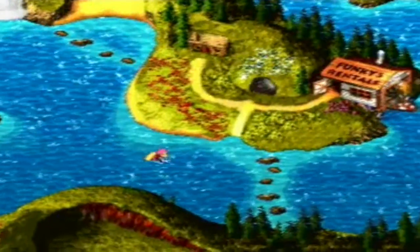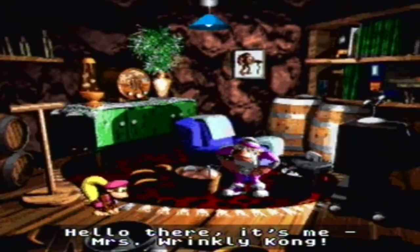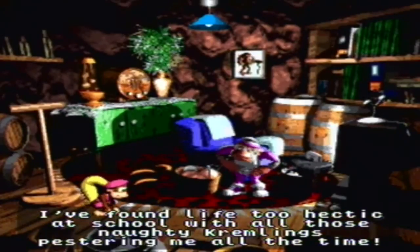There we go. It just kind of throws you right into the game, and Dixie kind of swims over to that piece of land and goes to Wrinkly's Save Cave. I did not control any of that. Here we go — Wrinkly Kong, who was introduced in Donkey Kong Country 2.